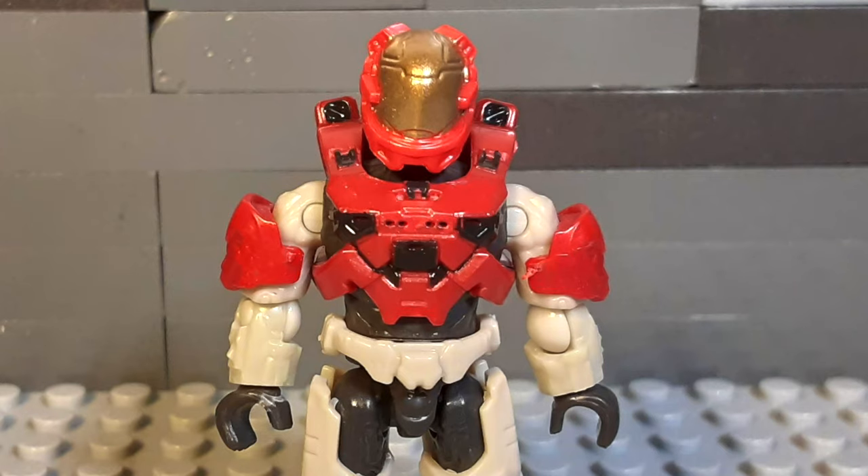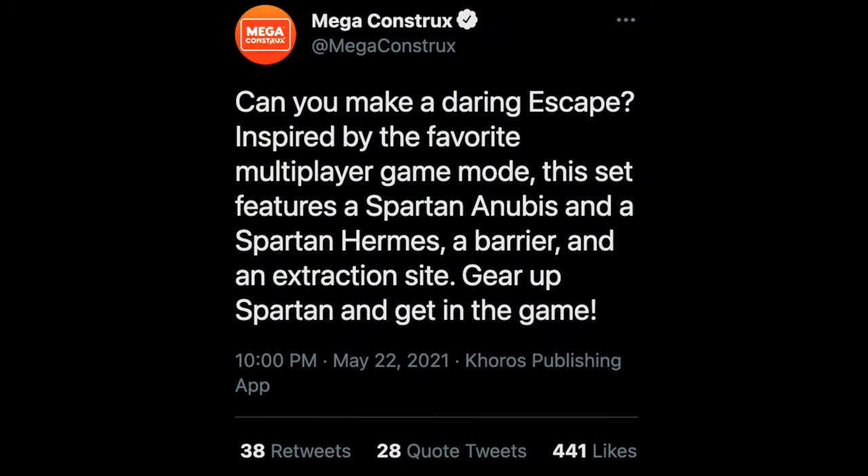But inspired by the favorite multiplayer game mode, this set features a Spartan Anubis and a Spartan Hermes. We've got that Kelly helmet back again — it looks beautiful — a barrier and an extraction site. Gear up Spartan and get in the game. Obviously people are very confused. I see Ian from Halo Canon immediately saying he's thinking Escape is a new game mode for Halo Infinite. It kind of must be. I love the idea of escaping to an evac site.